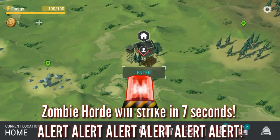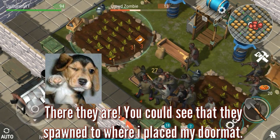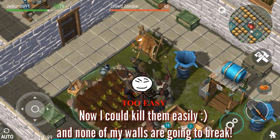Watch the entire video — the zombie horde will launch in one second. It may take a few seconds to load. There they are — you can see that they spawn to where I placed my doormat.